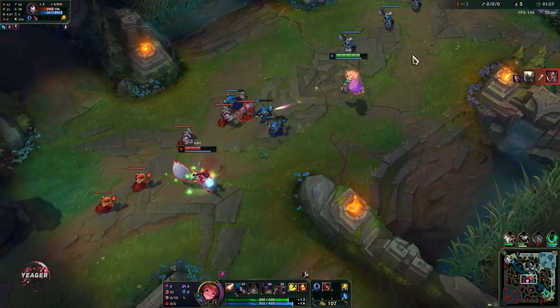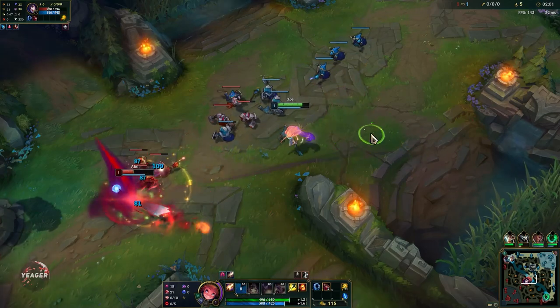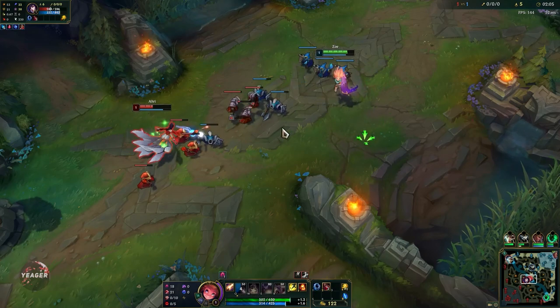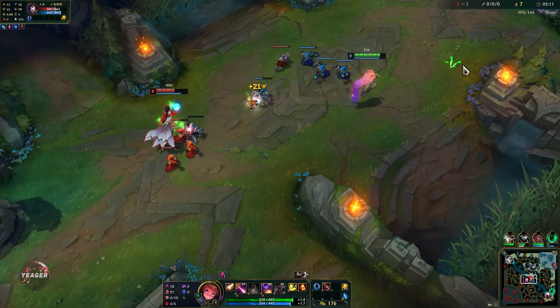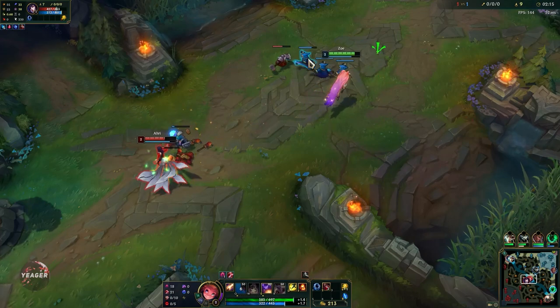When you trade early game, remember to make use of that passive. Whenever you use an ability, the next auto attack will become empowered — it's basically a mini Lich Bane. Your Q can give you 2 stacks of your passive, so in the early game you want to look to get 2 procs off on the enemy champion for maximum damage.